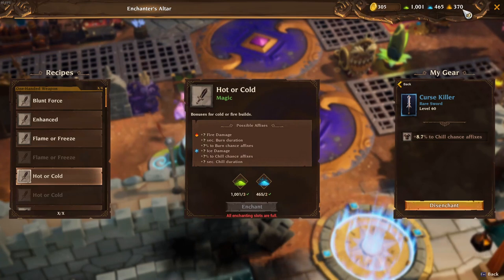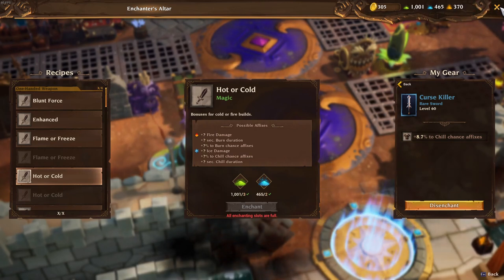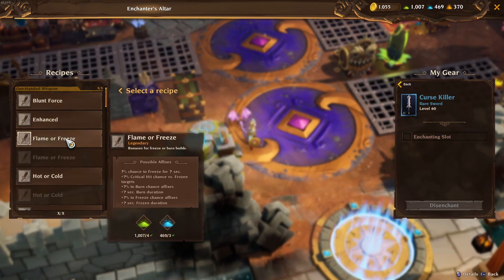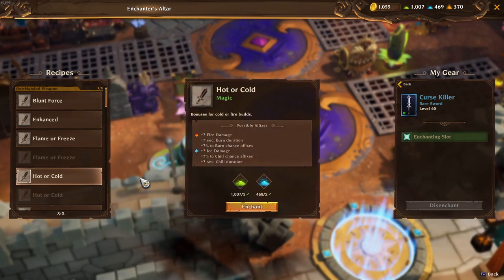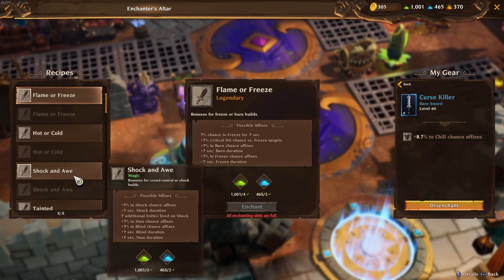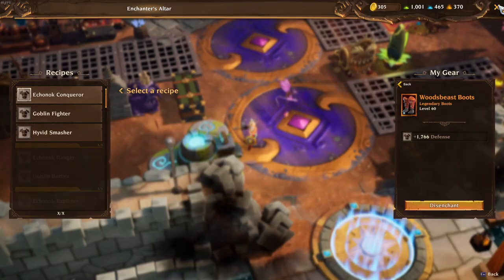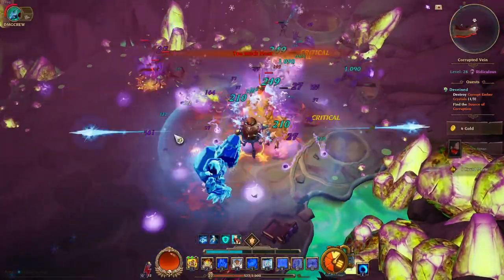When you find an item with an enchanting slot, you use crafting essences to add an enchantment. When you scroll through your list of enchanting recipes, you can see what will be added and what's in that recipe's pool. If you're looking for flat damage on a weapon, one piece of advice is go to the Hot and Cold enchantment — you'll have a one-in-three chance of getting a flat damage modifier, be it fire or ice, either way buffing your weapon. One thing that is missing, which I'd like to see added, is the threshold from the lowest to highest variable of what can actually roll, so you'd know when to keep re-rolling for the highest value.